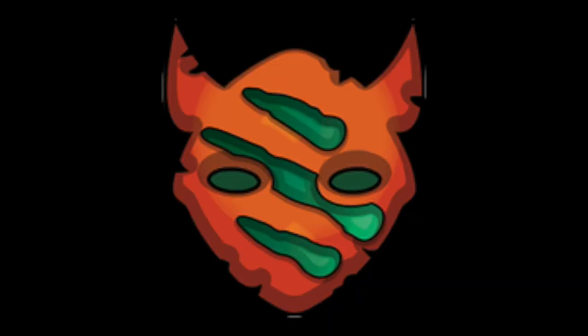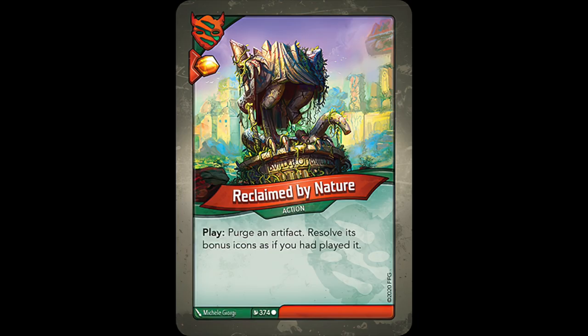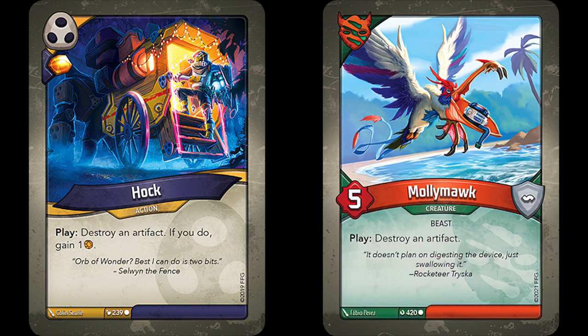The last card for Mass Mutation is an Untamed card, Reclaimed by Nature, which lets you purge an artifact and resolve its bonus icons as if you had played it, taking advantage of the enhancements found everywhere in Mass Mutation. It's one of the best artifact control cards in the game, right up there with Hawk and Molly Mock.